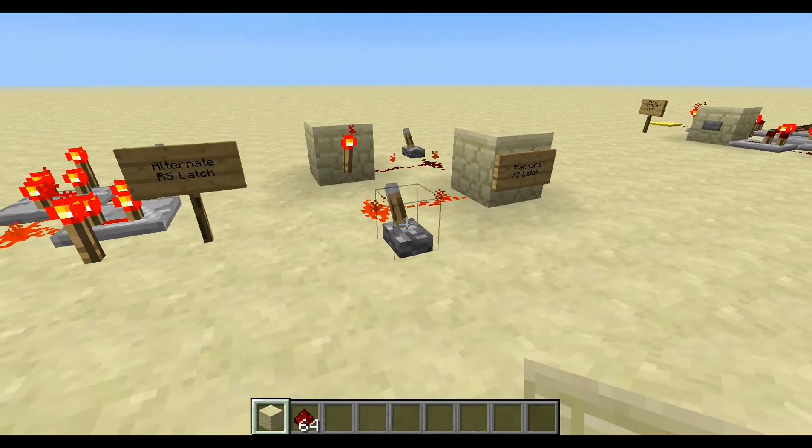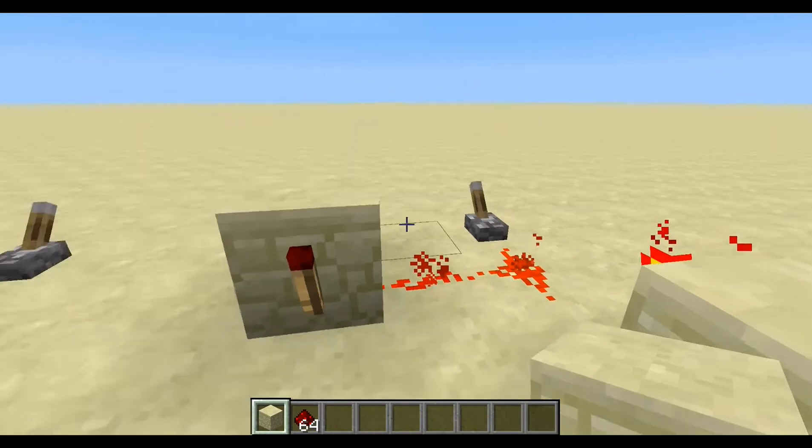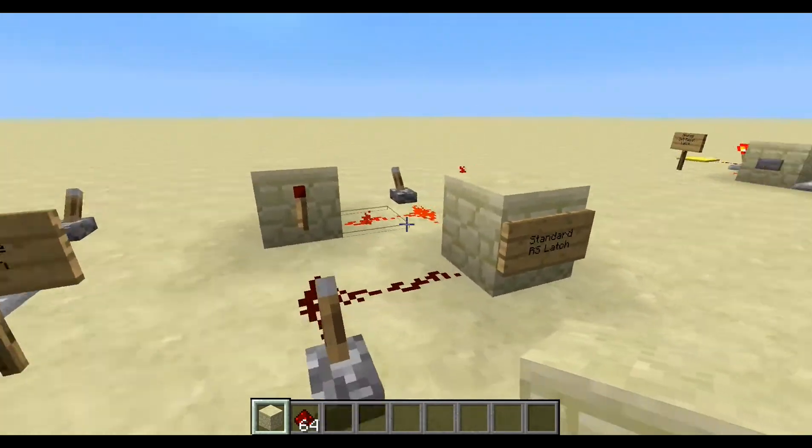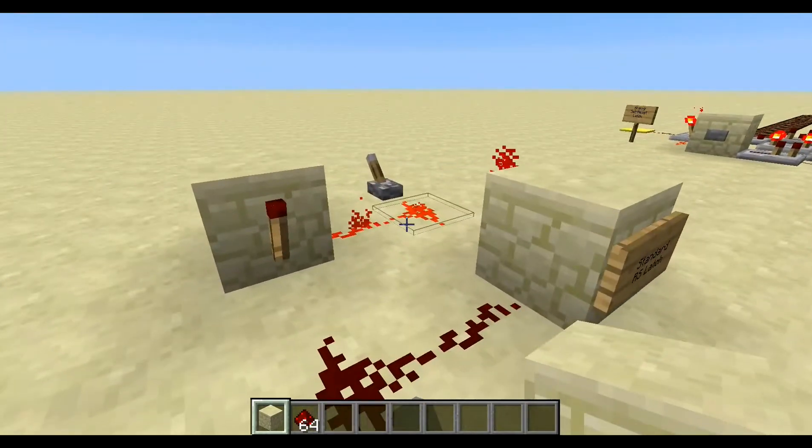So if you click Set, it sets the memory. If you power the reset, it resets the memory. That's a standard RS-Latch you can find pre-1.5, or pre-Redstone update, in Minecraft.